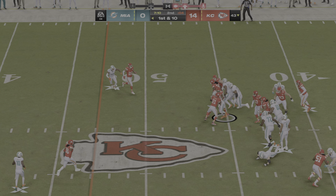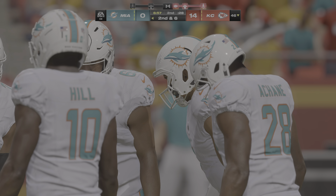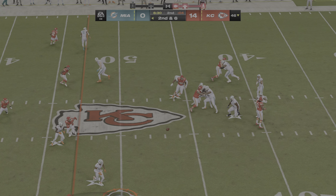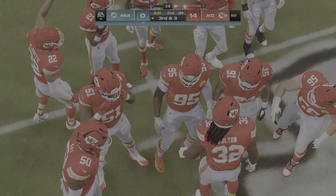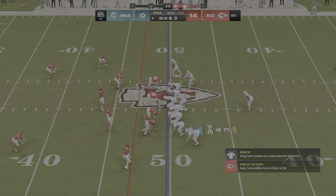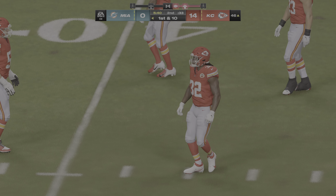A-chan runs on first down for four yards. On second and six, Tagovailoa throws to Waddle on the left for four yards, bringing up third and three. Defense chants from the crowd. On third and three from midfield, Tua finds a man over the middle for a Dolphins first down by about a yard — workmanlike football, only needing three and getting four.